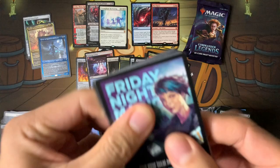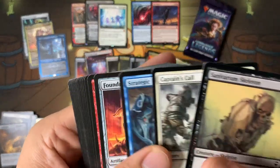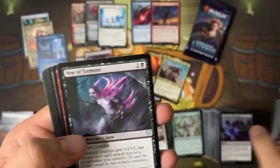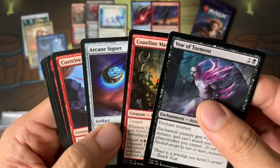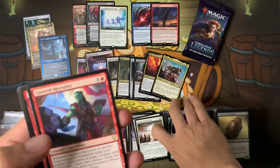Usually these are like 24 packs and you get three mythics per box. I want to get four just because of the extra legend slots. Arcane Signet at common — you can get four in your draft now, which is sweet!